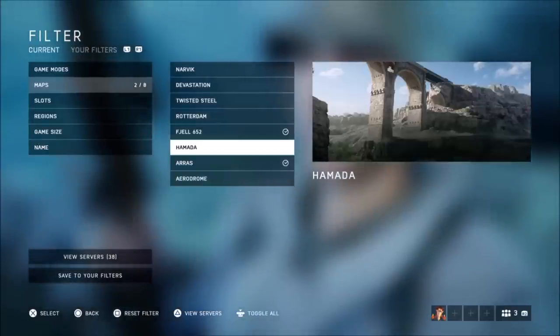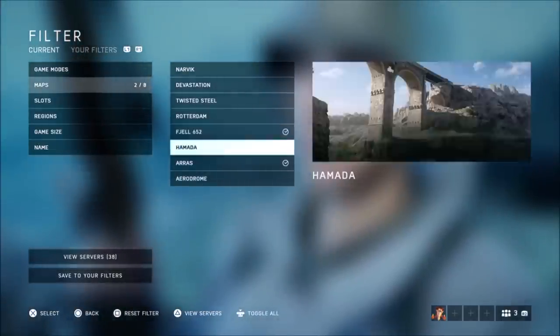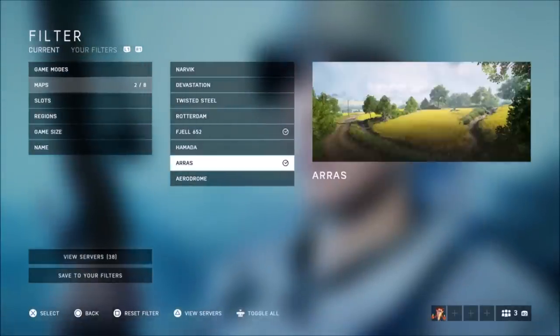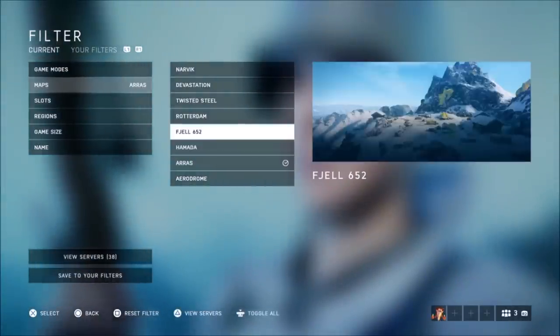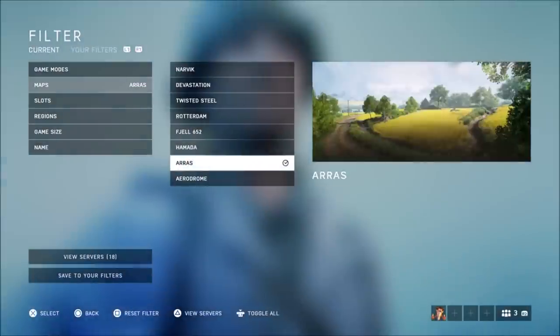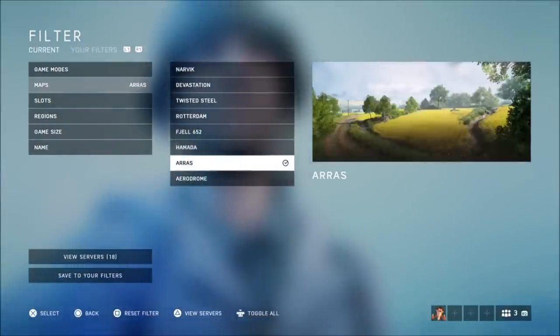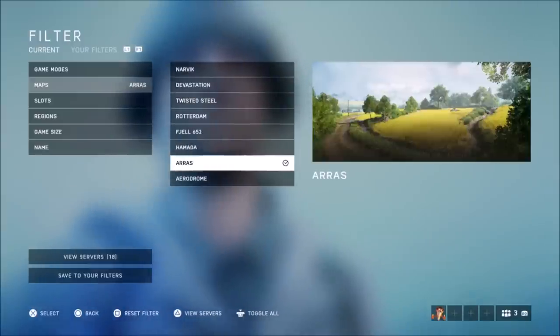On Hamada, no one goes on the AA guns at all — it's just Spitfires and BF 109s chasing you down. You can do it on that map, but I wouldn't advise it. I would advise you to do it on Arras only. It was difficult today because I kept being put on the Allies side continuously.